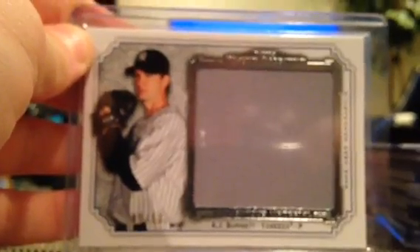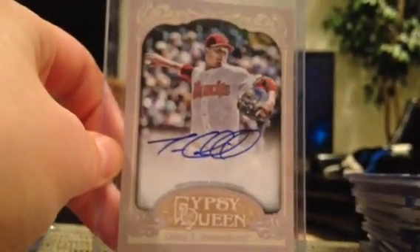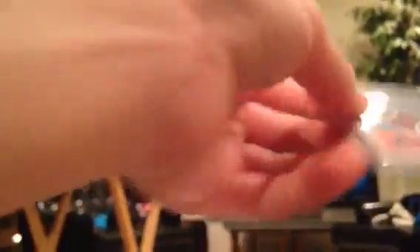AJ Burnett Museum — let me just focus this — that's out of 50. Trevor Cahill Gypsy Queen Auto. Dorsey's Paulino Platinum Auto. Anthony Ghost Relic out of 50. Doodle Relic. Dool's Gileard and Bradford. AJ Jenkins two-color patch, black out of 75. And Jason Kubel Relic.